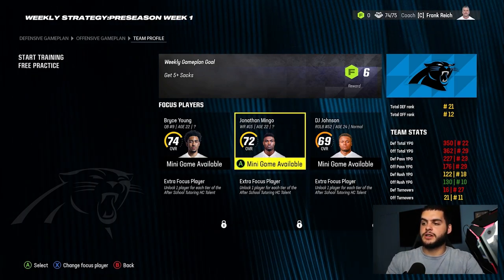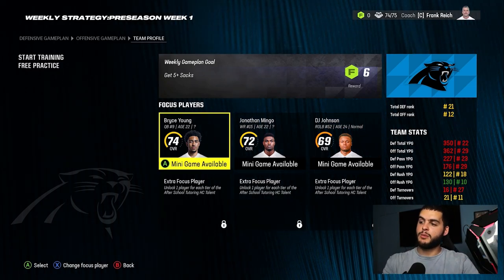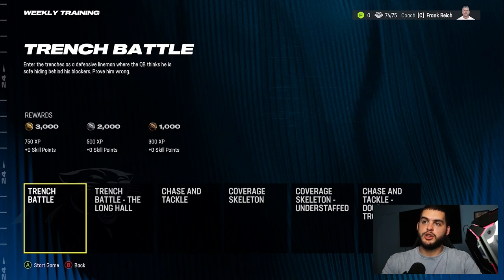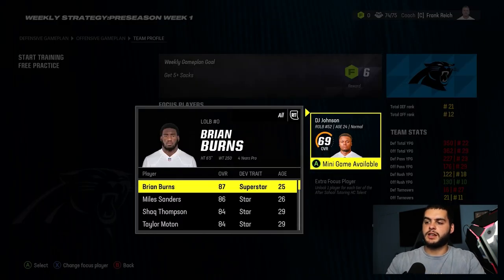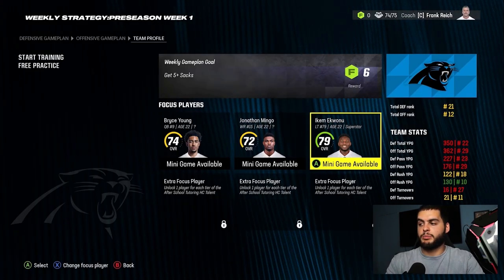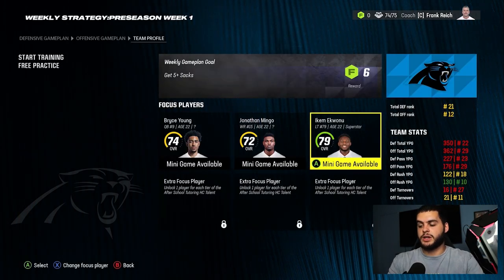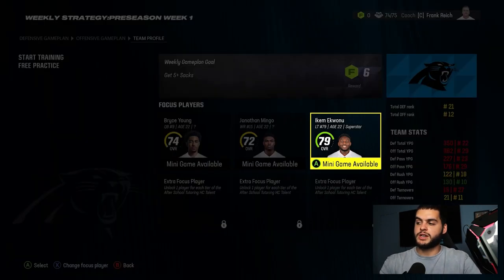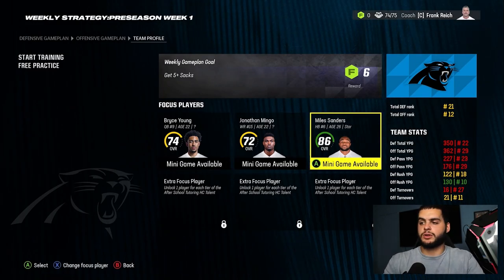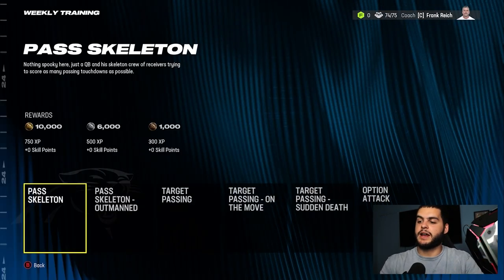For choosing who to use: if you have a young quarterback or young player, that's where you want to go. For the Panthers specifically, Bryce Young and Jonathan Mingo are probably the two most important players to do it with. You can click on anyone — mini game available — but some positions don't get them. For instance, if you click on Ik Eze, there are no mini games available to play with him. You can still get the extra XP but you can't do the mini game. Press X to change to the player you'd like; I always recommend your 22 to 23 year old guys you're trying to build early.